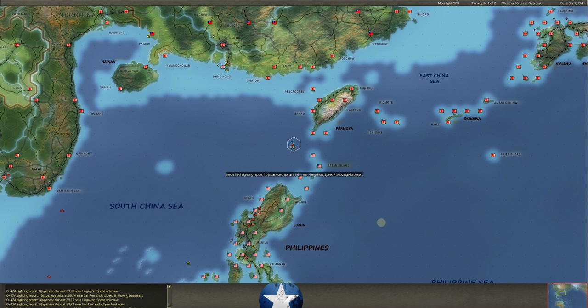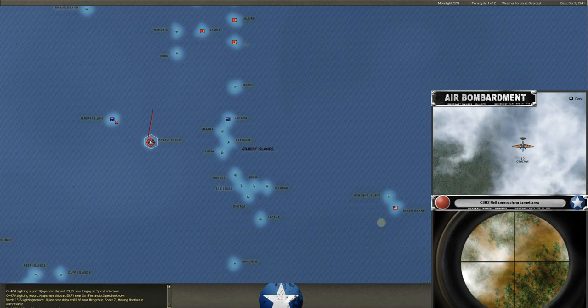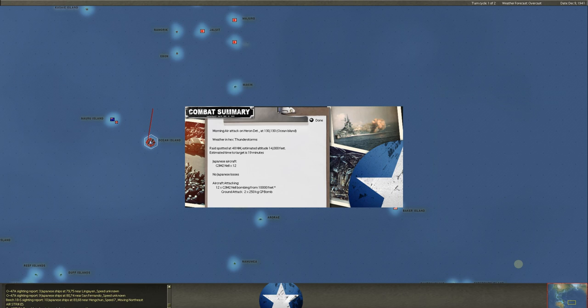We've got a bunch of our recon planes up finding things. Here come the airstrikes. We've got bad weather over Sarawak. He's going to bomb Ocean Island — he comes in with 12 Nells. Morning air attack on the Aran detachment: 12 Nells, no Japanese losses, bombing from 10,000 feet, two 250-kilogram bombs dropped on that detachment.